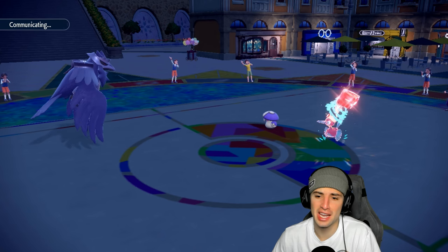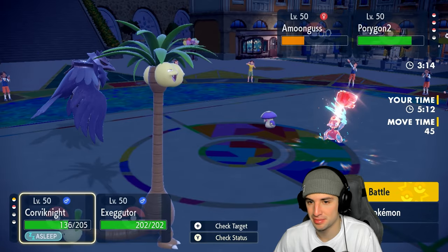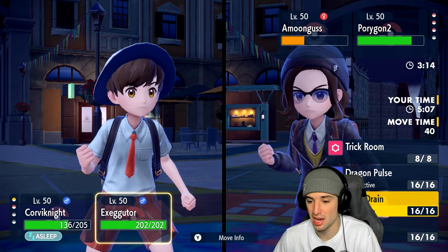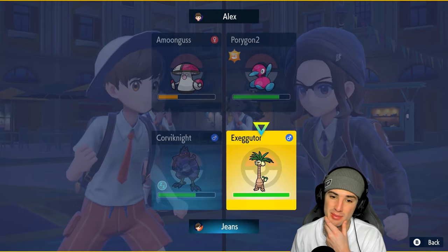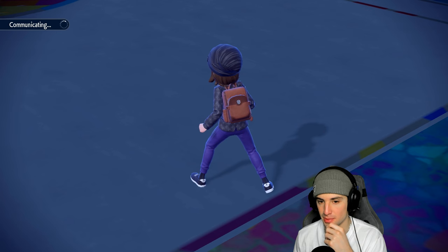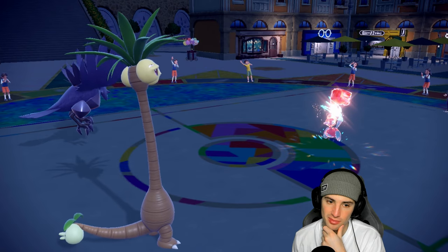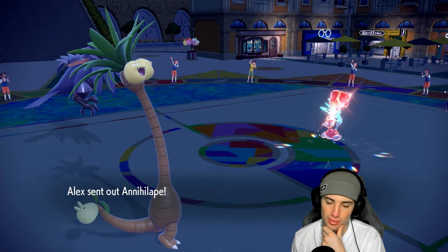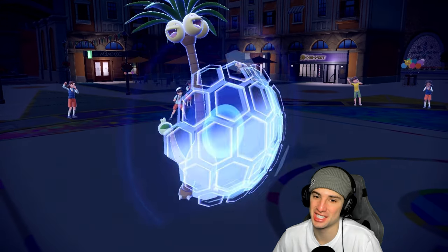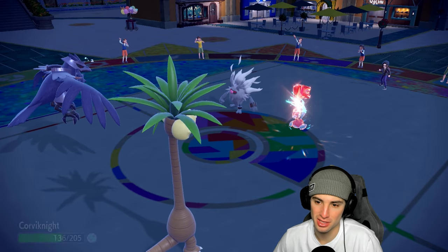Moving on to match two. Going up against Amoonguss again which sucks - it absolutely tore us up in the last match with Spore spam. They also have Dustclopse, Commo, Metagross, Basculation, and Incineroar. I want to pop Trick Room but Amoonguss on the field is really scary. Corviknight is a solid option with all their physical attackers - if I can start boosting defenses that's really good. So I'll lead Corviknight and Frigoraf, bring Exeggutor and Ursaluna in the back.